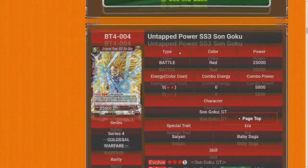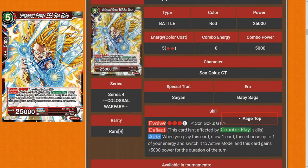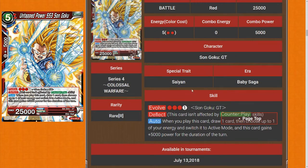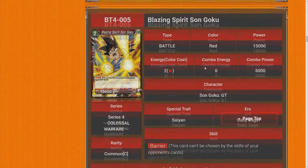We have our first rare for red: Untapped Power Super Saiyan 3 Son Goku. It's a five-drop, two red, evolve for three red and one non-red. It has Deflect, and when you play this card draw one card, choose up to one of your energy and switch to active mode, and this card gains 5k power — so it's a 30k on summon. It's not that strong. The fact that it's technically a five-drop isn't great, and there's not a lot of Son Goku GTs you'd want to evolve over. I'll give this card two stars.